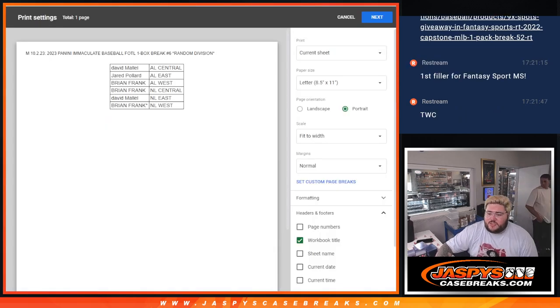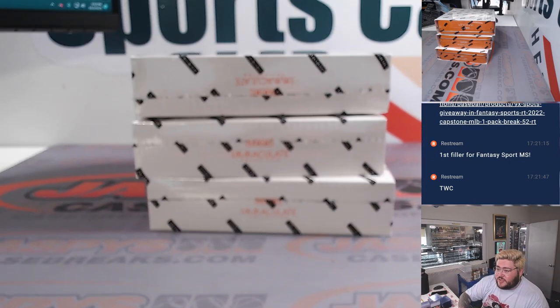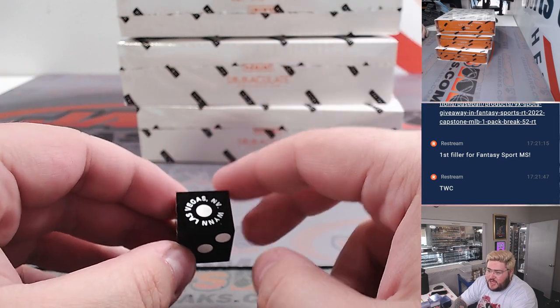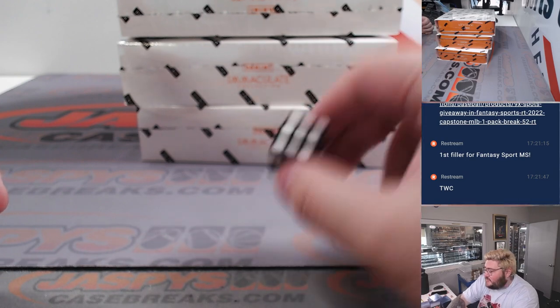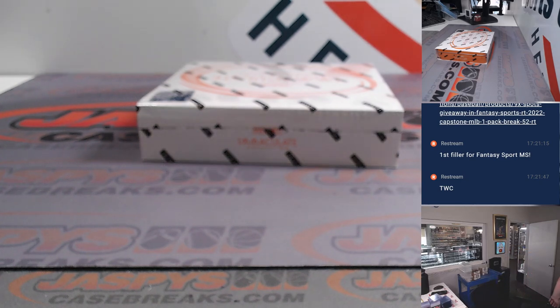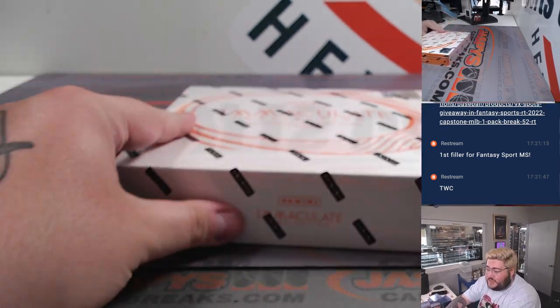All right, we're back. No trade discussion, so we're just going to rock and roll. Here are three boxes. One and two on the dice will be the top box, three and four the middle box, and five and six the bottom box. Rolled a six — bottom box it is. We're going to post number seven right after this.